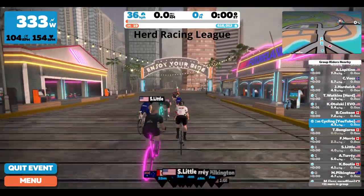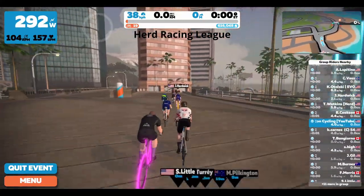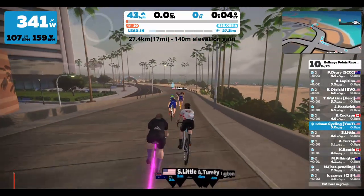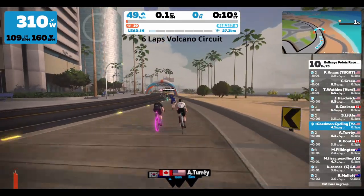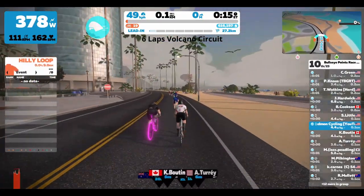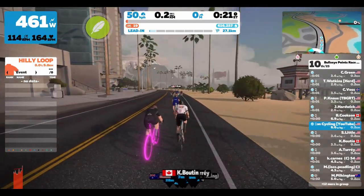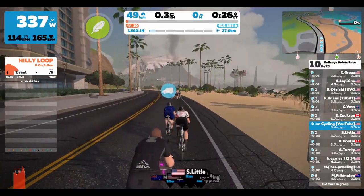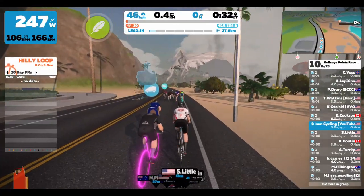With that being said, let's jump into this race. This is the Herd Racing League, the Bullseye Points Race. This one will take us six laps around the Volcano Circuit for a total of 27.4 kilometers, which is just about 17 miles. We'll have about 140 meters of elevation gain. As we cross through the start banner, there's a decent-size lead-in of about two and a half or three kilometers taking us from downtown Watopia to the volcano.